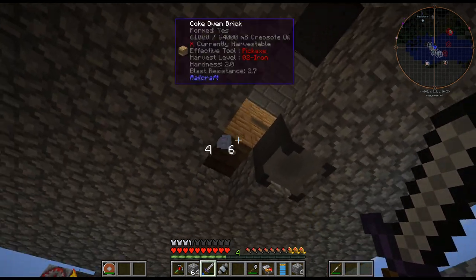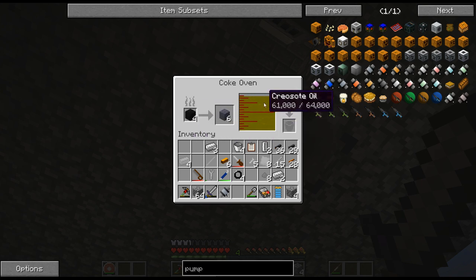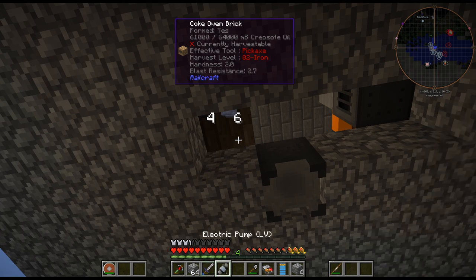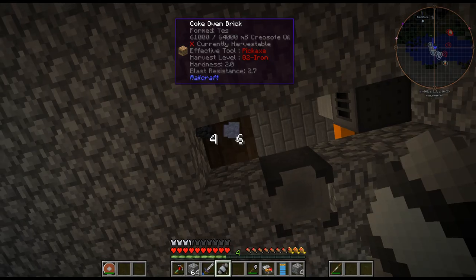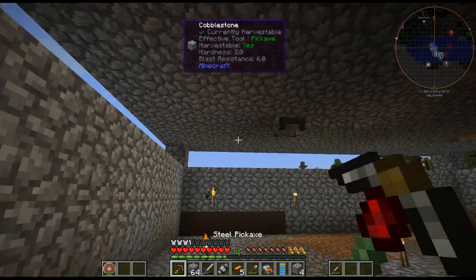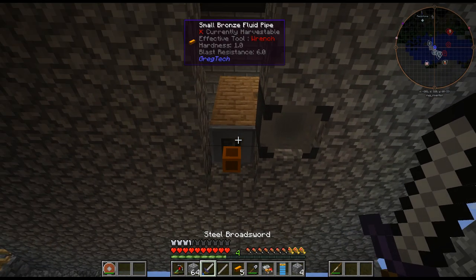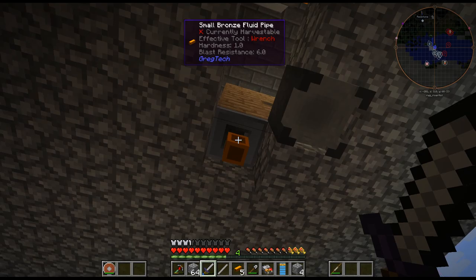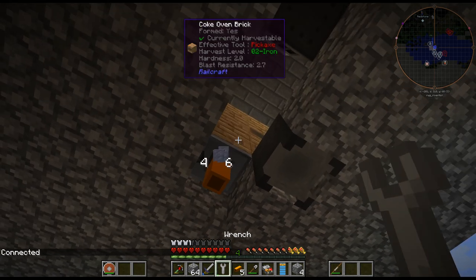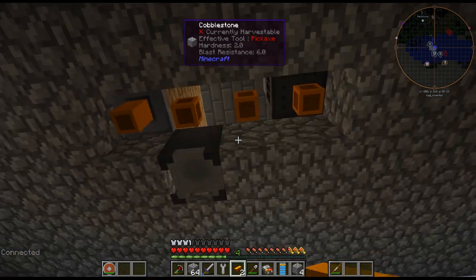I want to get the creosote salt sorted. As you can see, it is completely full - it's not letting the blocks of coal turn into coal coke because it's turned off. I need creosote salt in here. You have to put the pipes down. I put the pipe down. The pump is on the multi-block. I'll right-click so it is connected. There is no creosote salt in there yet, but let's do this.